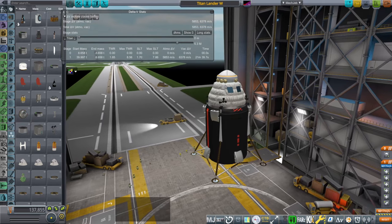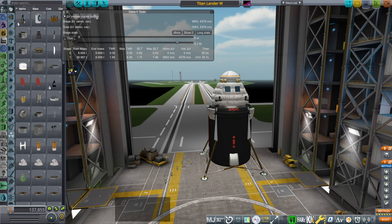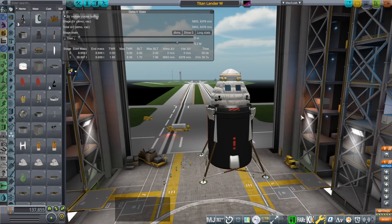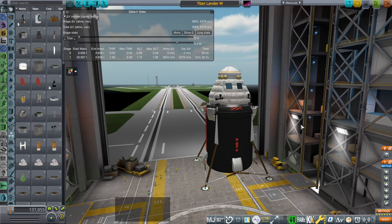I didn't actually get to this part in the live stream, because we have to go really, really slowly — it's so slow that it takes forever. It takes long enough that instead of me actually controlling it on the way up, I have written the KOS script to control it so that I can go somewhere else and come back after it's done. You can see a 21-minute burn time, and it's going to throttle down, so it's going to be longer.